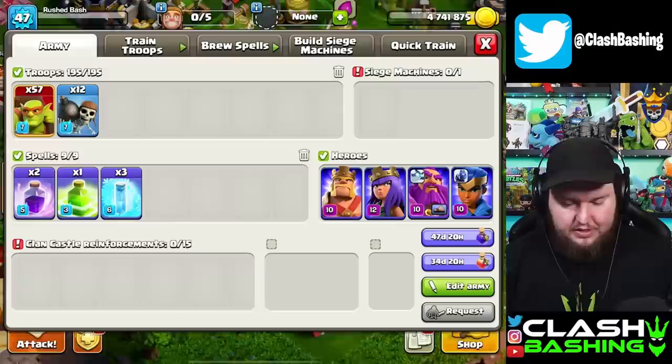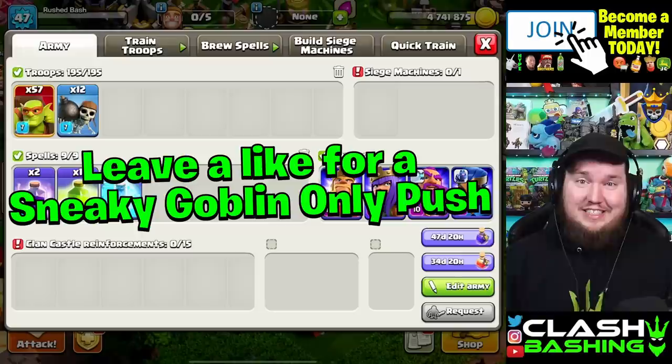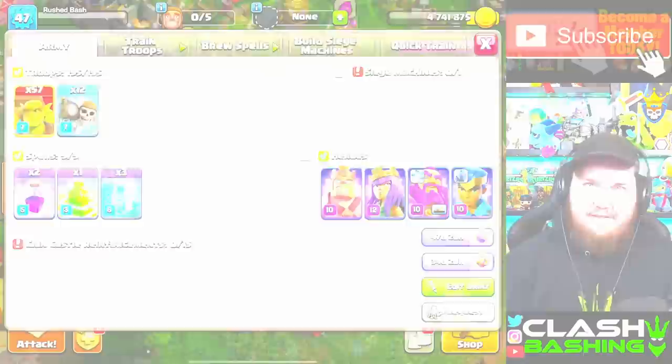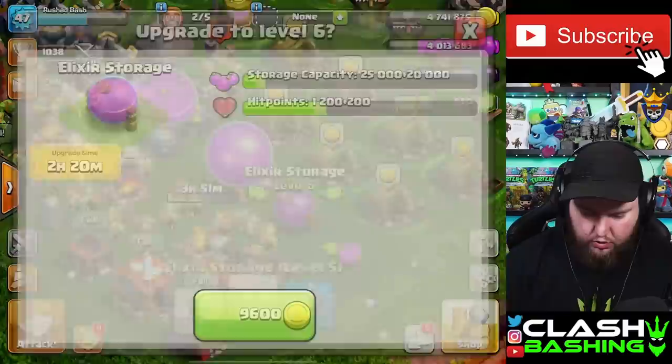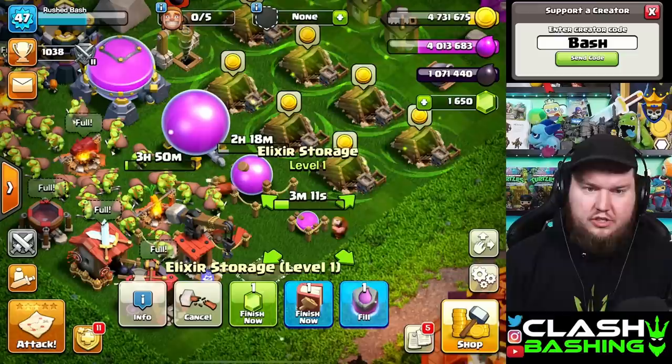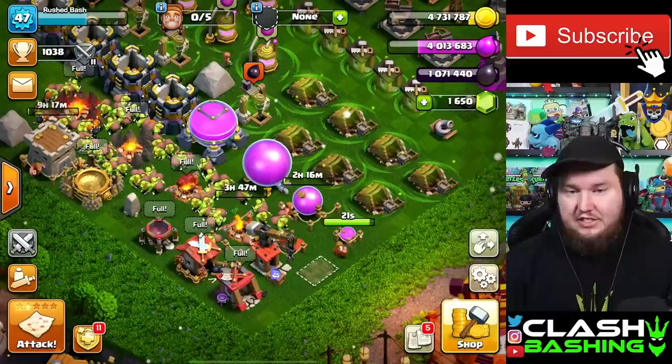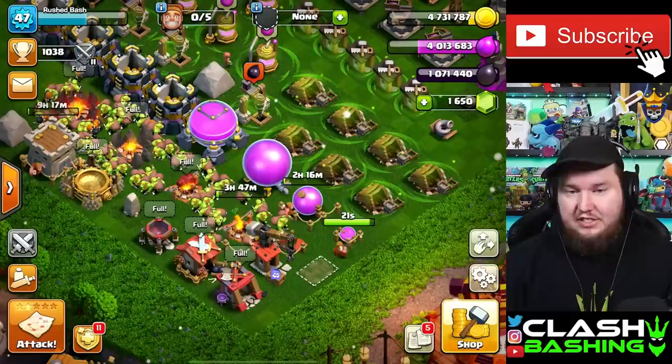I have an idea — I'm curious if you guys would want to see a series within a series. As we get these army camps up, I want to push Legends League using only Sneaky Goblins. We want to get our offense up a little before doing that, but it's an idea. It makes sense to gem some of these lower storages so we can knock out multiple levels quickly — like four minutes on elixir storage — and knock out bigger chunks while we're boosted.